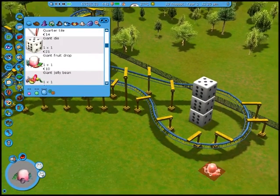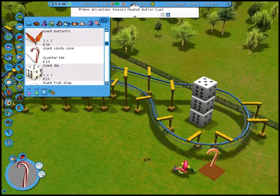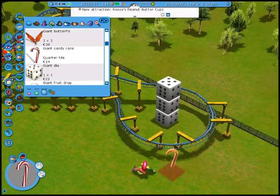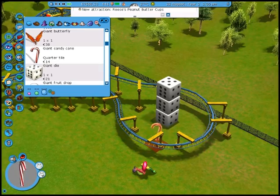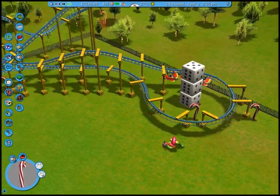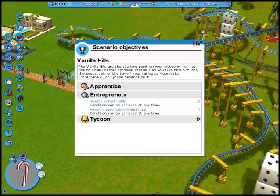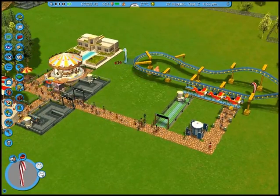There is a giant fruit drop. Jelly bean? Nah. I don't want to put a candy cane over here. You have this grid system, and you don't want me to put my candy cane there. I want to put a candy cane there. Let's see — how am I going towards the entrepreneur? My park isn't worth much. Well, eventually.